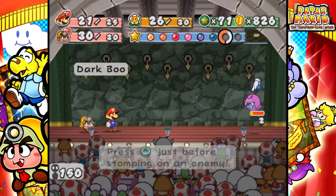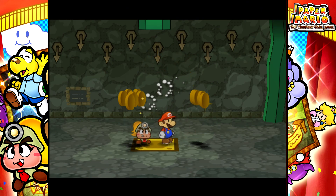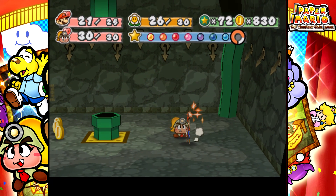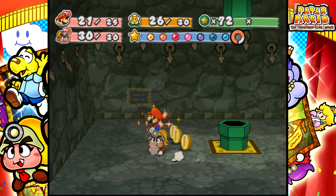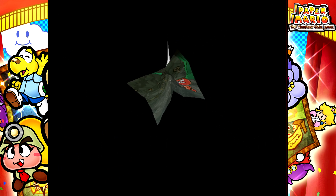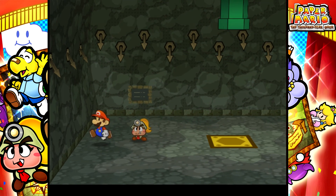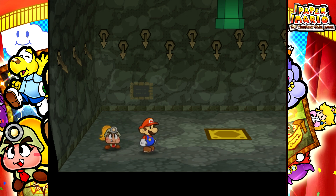This guy decided to make himself turn invisible, just to waste time, so I decided to use the Earth Tremor — because you cannot block against that, it's true damage. Oh, there's a Red Chomp. At the same time I had Goombella do an appeal to get some of that Star Power back.